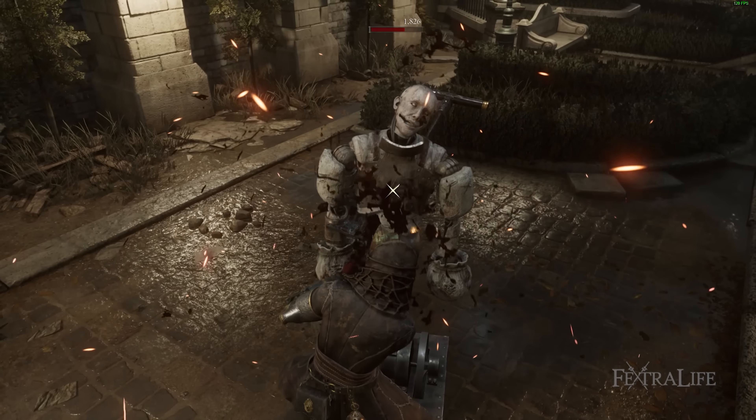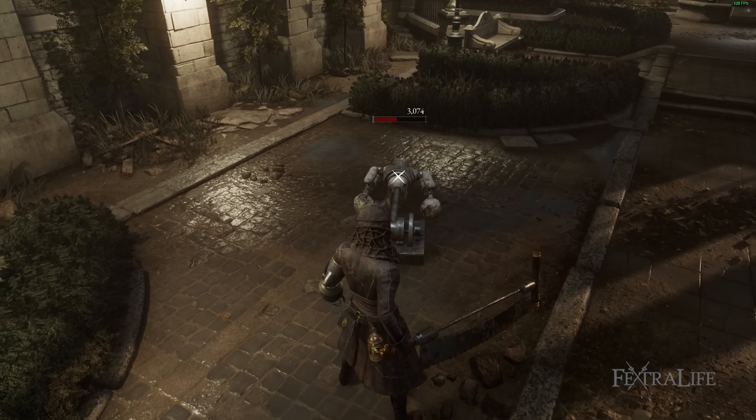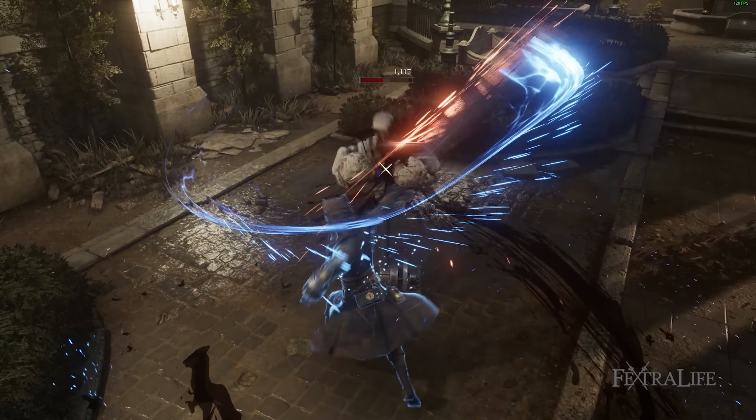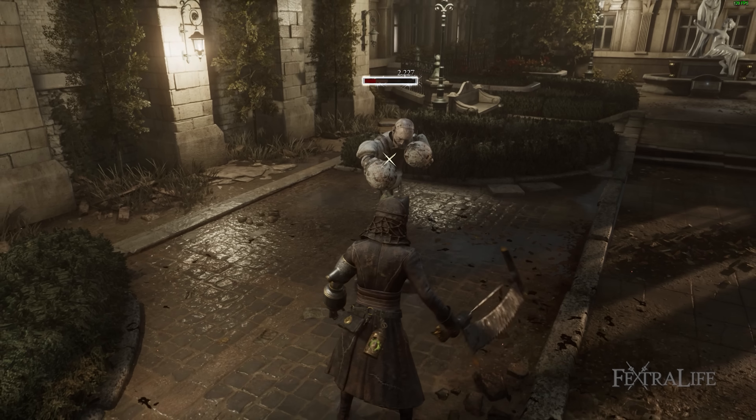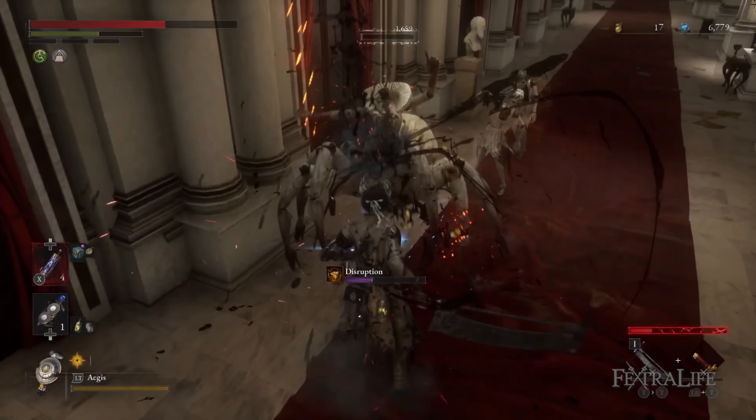This attack has massive potential damage but it can be easily interrupted, leaving you with less fable and not much damage dealt to the enemy. Thus this build focuses on staggering the enemy and then, instead of using a fatal attack, using this fable art to its maximum potential.